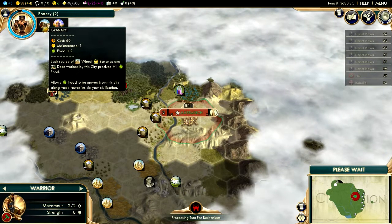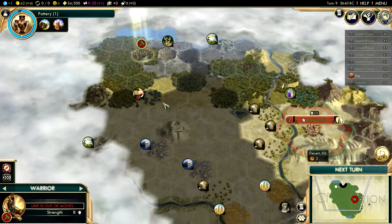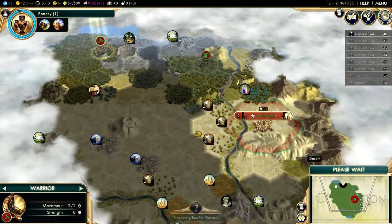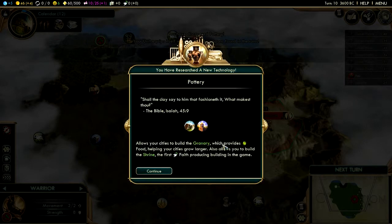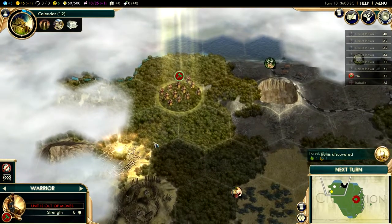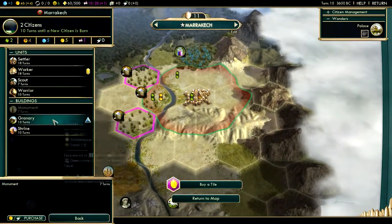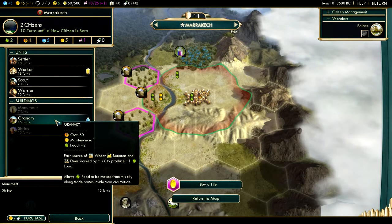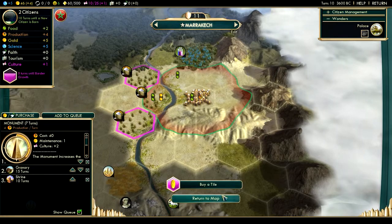A shrine would be nice. I'm going to explore this way. We've got pottery. I'm going to go and ninja the ruins while leaving these guys alone. I think I'm going to get the shrine for the faith — that seems pretty useful. The granary is very important as well because I don't think we have a lot of food since this is the desert. So I'm going to go granary first, then the shrine.